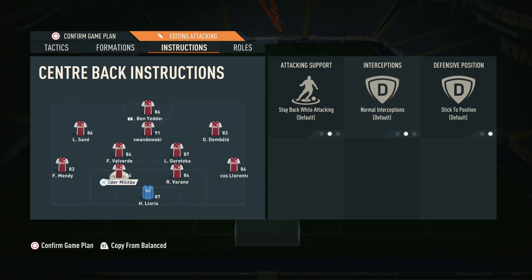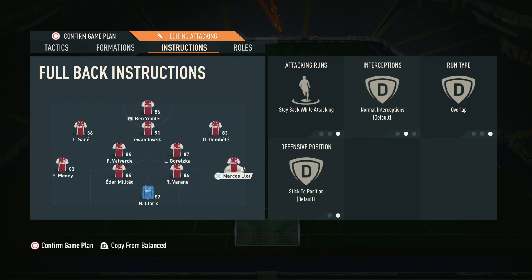For the full backs — Mendy and Llorente — we want them on stay back while attacking, which is pretty standard for any back four. In this formation, we don't think the full backs need to go forward. From my own experience, having them on balance doesn't seem to get them defensively involved, but does leave space. Stay back gives you that solid defensive foundation.